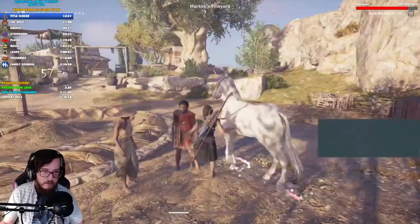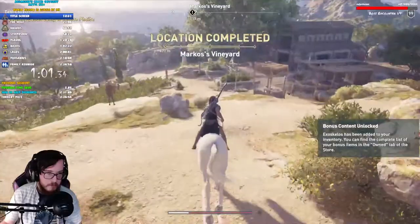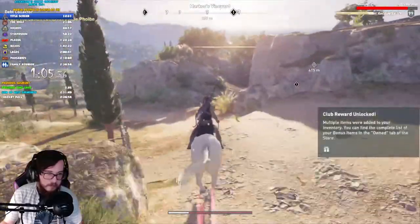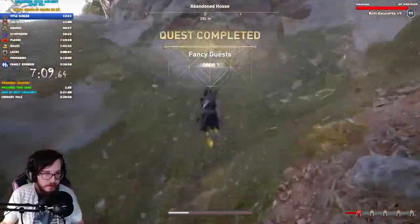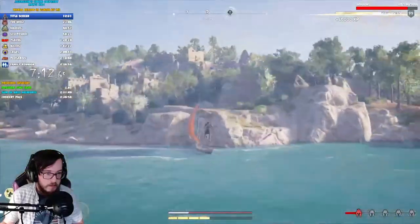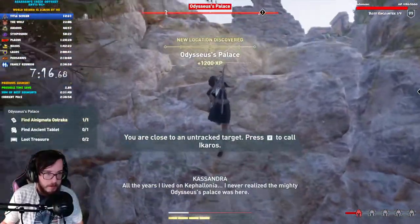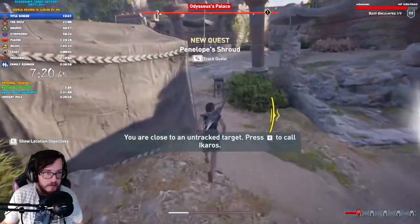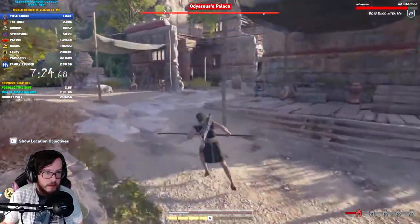In the run we have six essential components that make up the route in its entirety which are movement, conversations, sync points, battles, rock launching, and RNG. Having a good consistency of all these will make for a good PB time and utilizing key elements in each part of the run that will help you reduce your run time quickly. So let's just dive into these steps and hopefully it will prepare you guys for a solid speedrun.